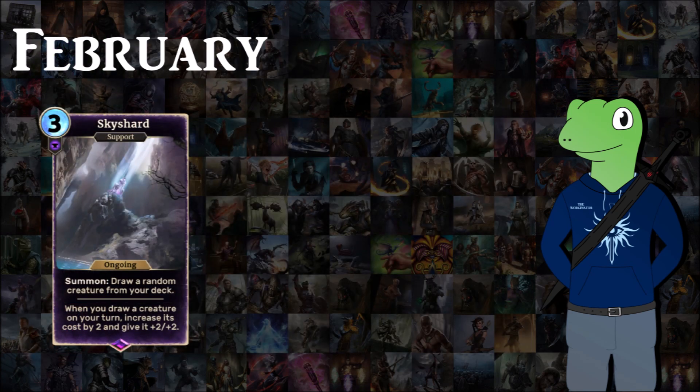Next we have Sky Shard, an Endurance support which is free cost. When summoned you draw a random creature from your deck, and from then on whenever you draw a creature on your turn it increases its cost by two but also gives it plus two power and health. If your deck has a lot of magicka boosting this is great, but without good magicka ramp it can be a problem.